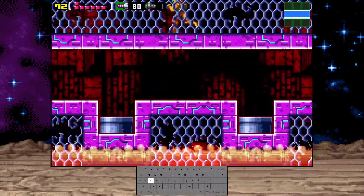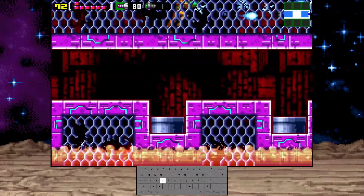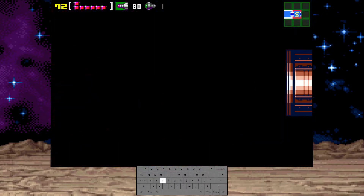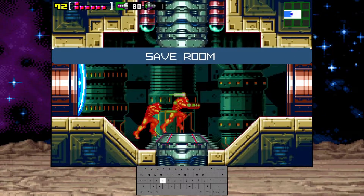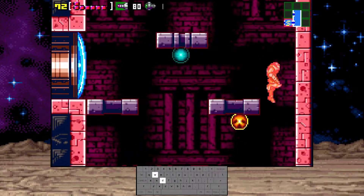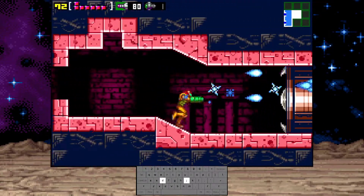Got to generate a shine spark here to enter another secret room in Ridley. Diagonal spark here to save time.